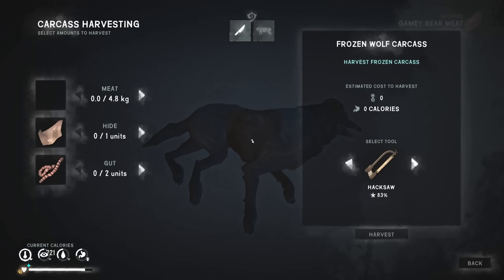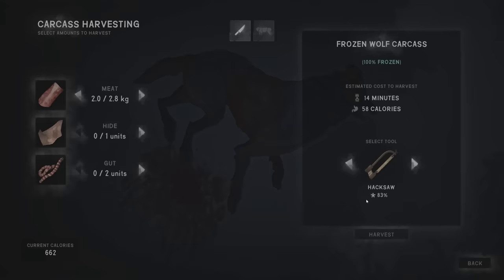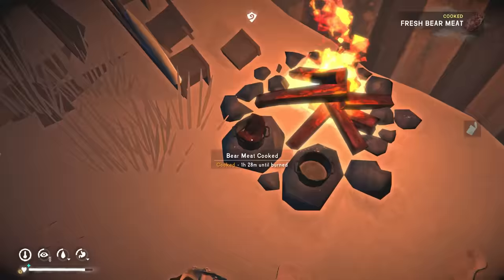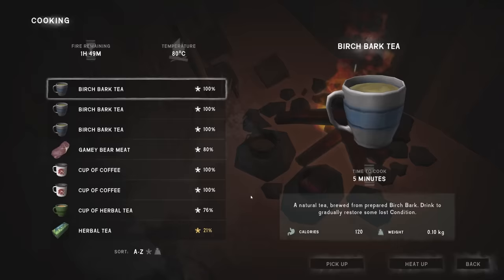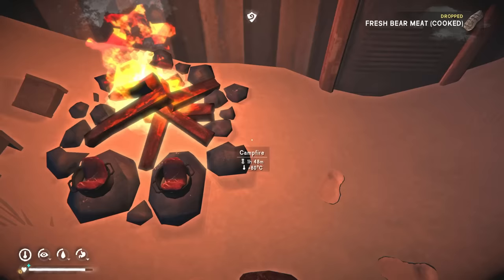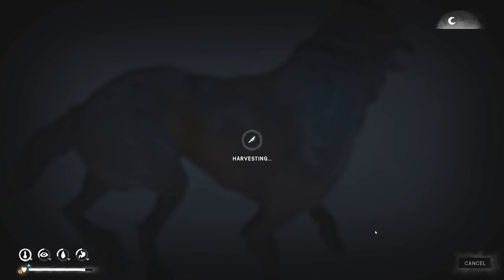We can probably grab a couple kilos of wolf too, which we'll put next to the fire to cook. Rinse and repeat — get as much cooking done as possible. The good thing about cooking bear meat is that there's so much of it that if I do get cooking level five I basically have a load of food here.